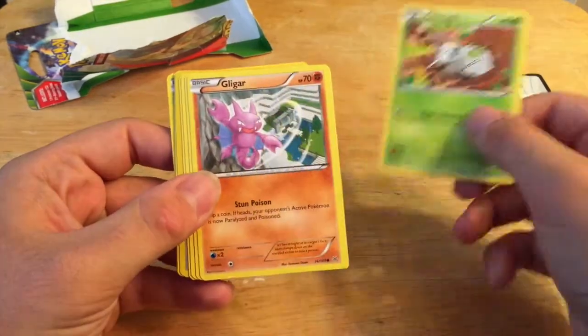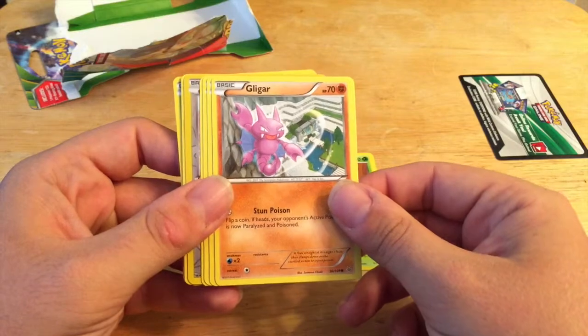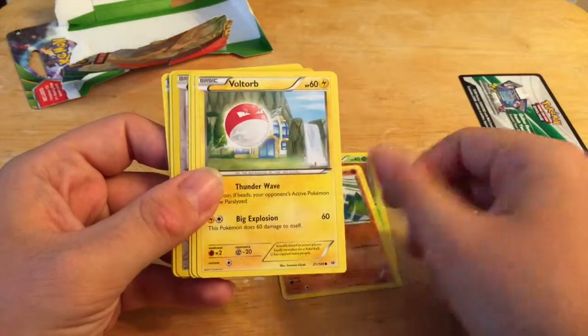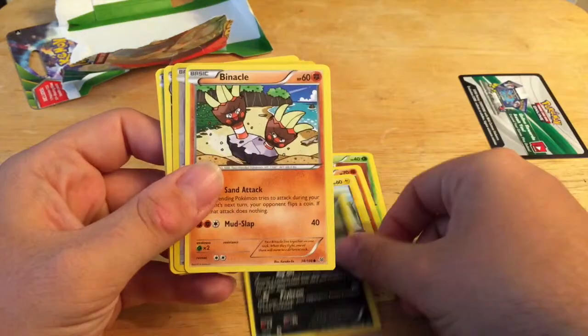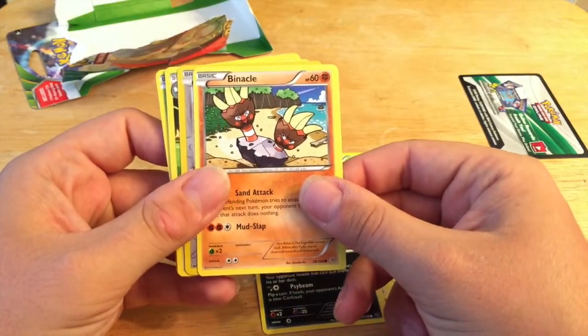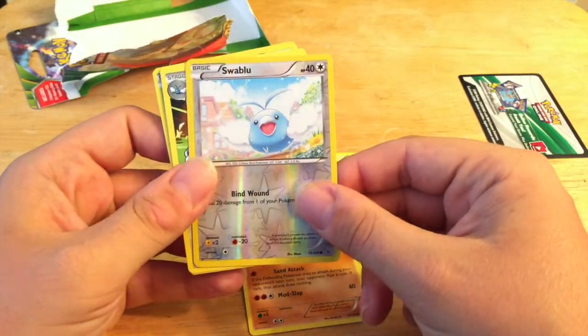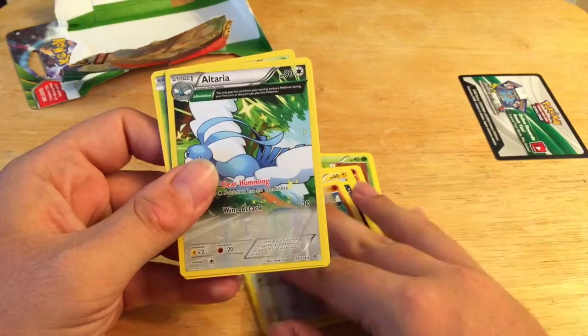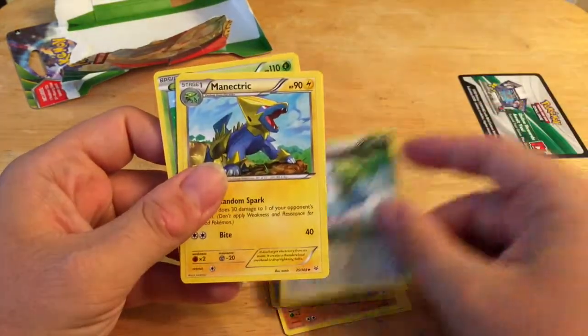Ninicade? I'm not sure. Gilgur? Valpour? Lanky? Binnacle? Another Swabble? Okay. Altar? Something like that.